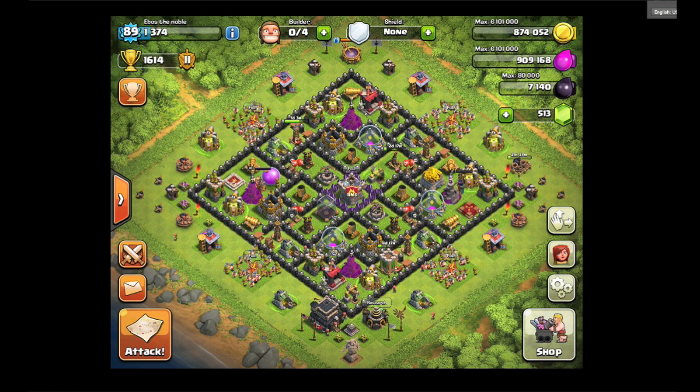Let's move on to Ebos the Noble — this is another Town Hall 9 base but more of a farming base. The only thing is, being a farming base, you're not protecting your resources too well. I would definitely get that drill out of the center — you don't need it in there. Put a gold storage or something along those lines in the middle to protect it a little bit more.